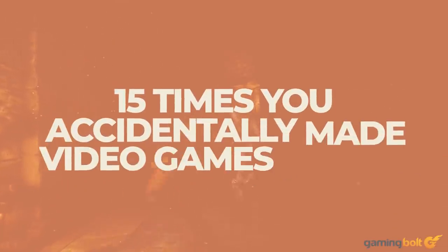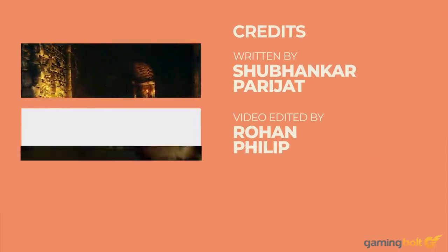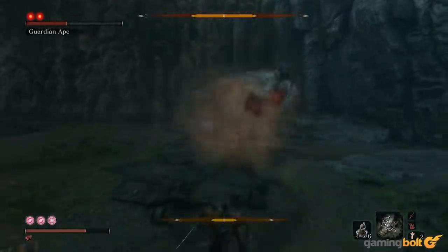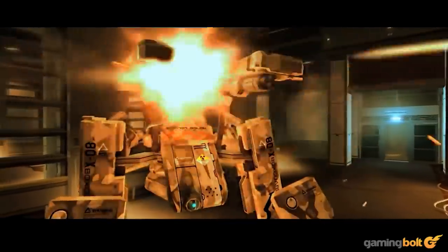Playing video games that are difficult by design is all well and good, but things get really interesting when you're playing a game that sneakily puts in elements that result in making things harder for yourself. Whether that's because of specific gameplay choices, hidden underlying mechanics, or even consequences of seemingly unrelated actions. There have been a number of games over the years that have done exactly that, and here we're going to talk about a few of them.